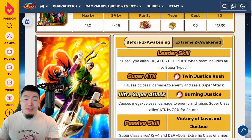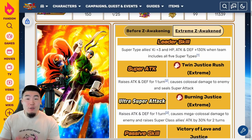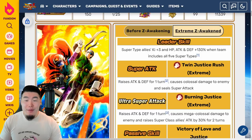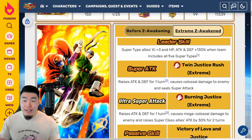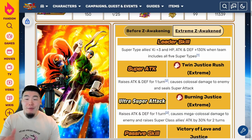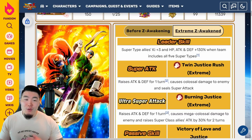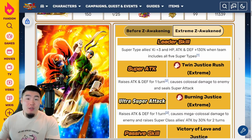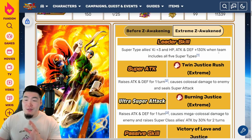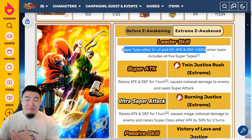They did correct that with the Extreme Z Awakening, so let's move over to that. Their new leader skill with the Extreme Z Awakening is Super Type Allies Ki plus 3, HP, Attack, and Defense plus 130%. Once again, very good, but only when your team includes all 5 Super Types. So when it comes to team building, if you want to use them as a leader, you're pretty restricted as far as who you can bring on the team, or at least which combinations of units you're able to bring. I really wish they just would have gotten rid of this restriction, but it is what it is.